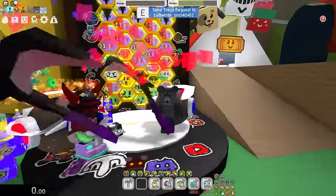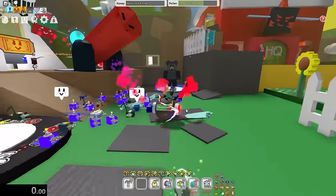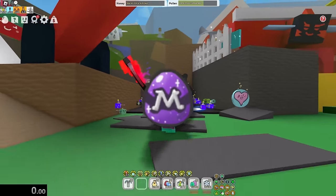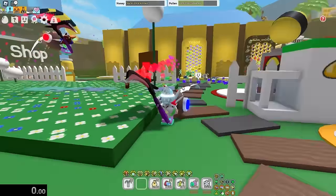I'm here with the number one Beast Swarm player, and today we're gonna be speedrunning the Beast Swarm Test Realm against each other. We're gonna be starting with zero bees and speedrunning Black Bear quests until we get the Myth Gag. Whoever gets the Myth Gag first wins, and whoever loses has to waste 100 trillion honey. Let's join the Beast Swarm Test Realm.